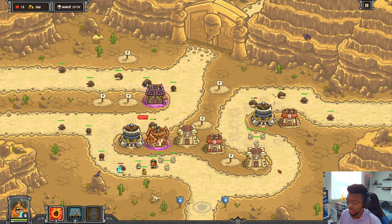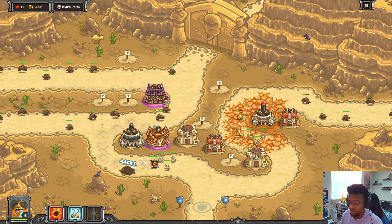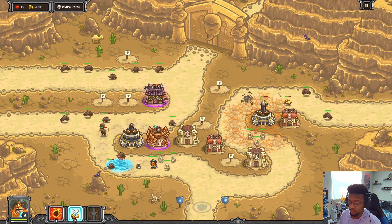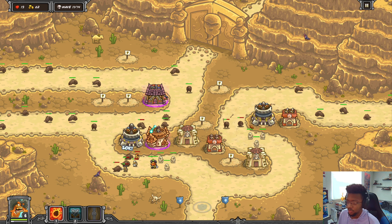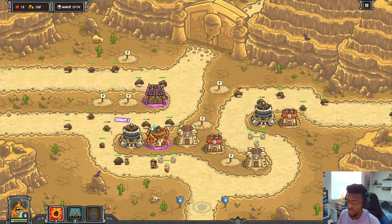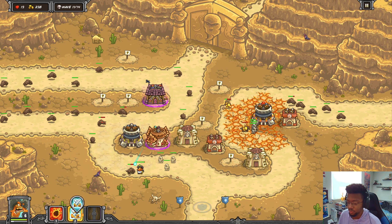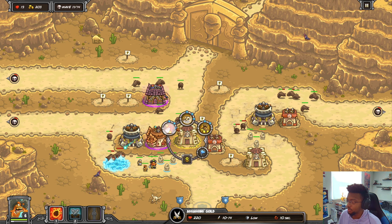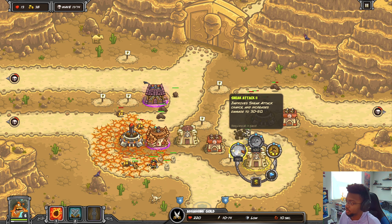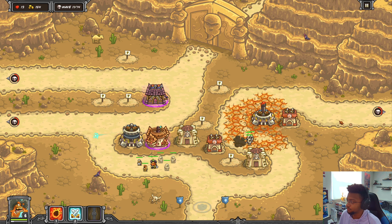I'm doing some arch damage with the slow which can be good. Definitely starting to kind of struggle here - it's pretty fun though, you know, playing a tower defense game you're not really too familiar with. This is definitely requiring a lot of effort on my part, but this is pretty fun - just like how I remember it back in the days of Flash. I can maybe upgrade Falconeer or get one more upgrade. I'll upgrade these guys to max and this to max.